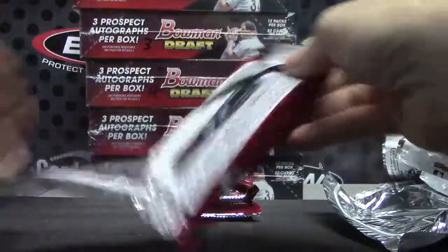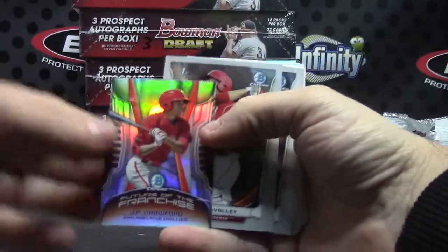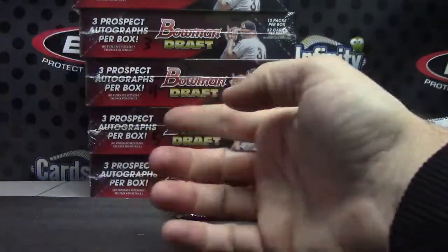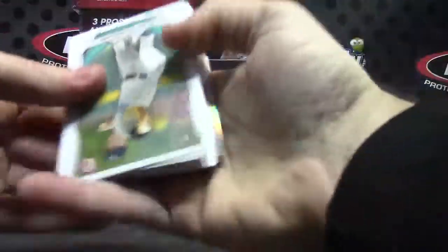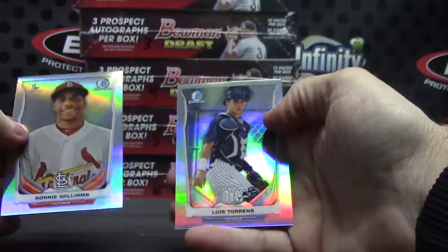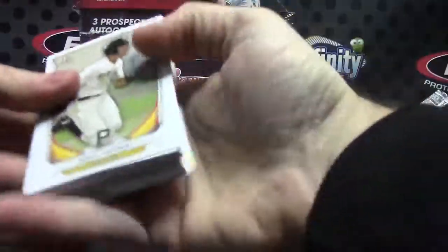And put a color autograph — we shipped one of these though, and this makes the second one we've opened. No color autographs so far in this one. J.P. Crawford is your mini refractor. Brian and Jake Thompson, regular refractors. Ronnie Williams and Luis Torrens. Tommy B — no color autographs.